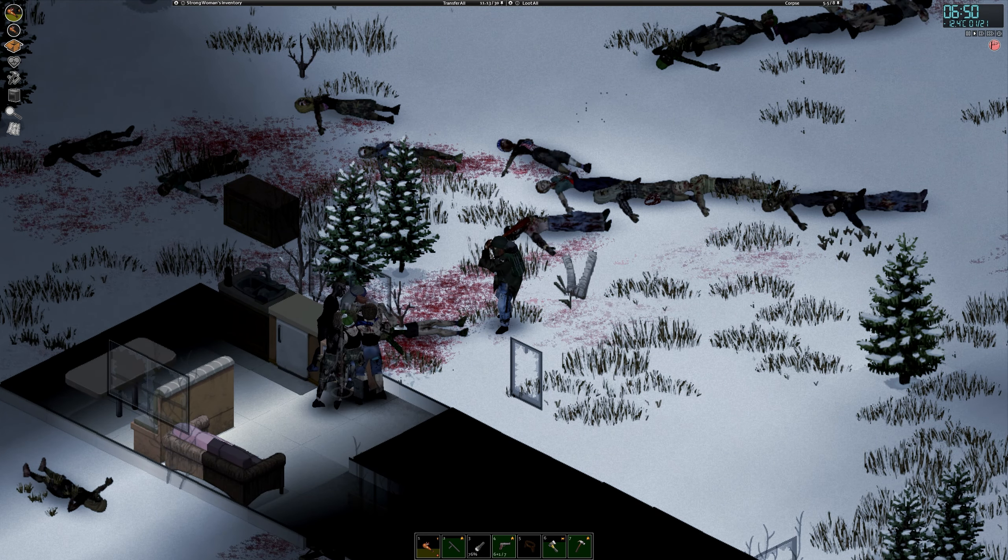That doesn't mean I'm not going to explore and clear out the whole trailer park, because there's definitely much to find over here. And here they come — Strongwoman is ready for you, one and all. There seem to be quite a few big groups remaining in the trailer park, so Strongwoman is going to have a lot of work to do. As long as her trusty baseball bat doesn't break she'll be just fine. Well, it broke. But worry not — we have another one. As long as we have an axe and nails, a knife and a hammer, we can make as many spiked baseball bats as we want.